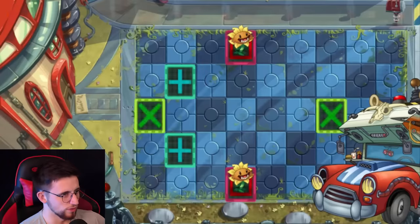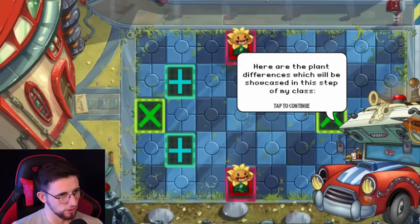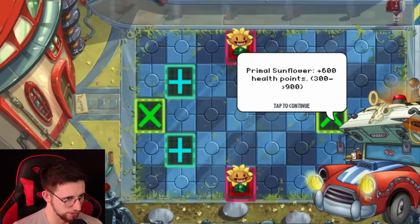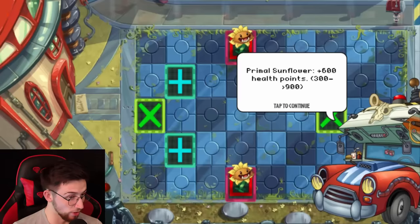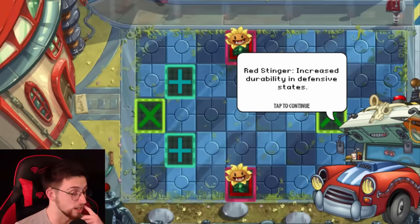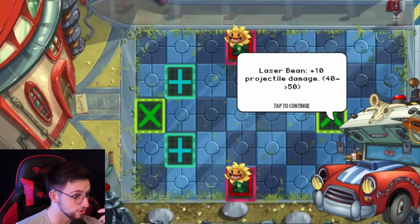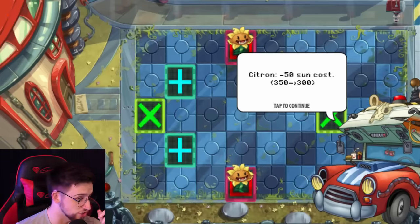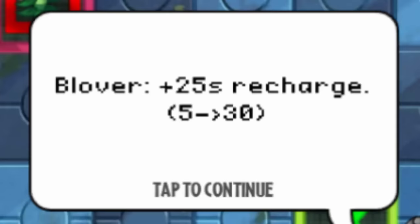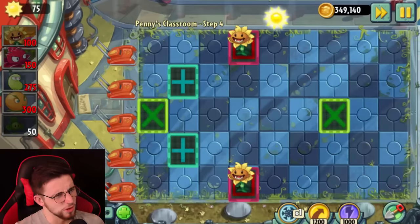Next level — Far Future. Here are the plant differences: Primal Sunflower is more expensive but has more health. Red Stinger increased durability in defensive states — now I'm listening, Red Stinger got a tidy little buff. Laser Bean more expensive but extra damage. Citron's cheaper and capable of splash. Blover plus 25 seconds recharge, which is fine as long as you're not constantly needing it. Some interesting ones in there.